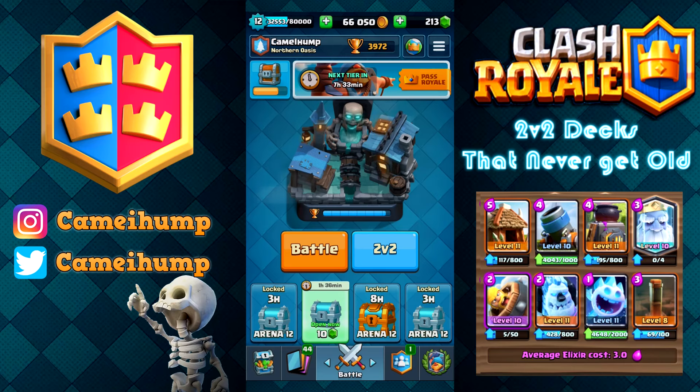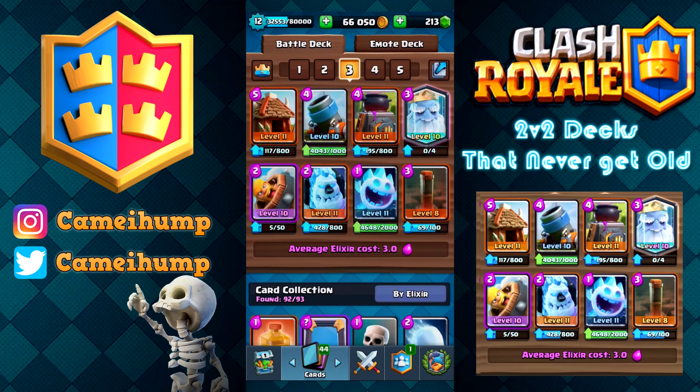I threw the Mortar in there — if I'm using all these buildings, why not use another one? The Mortar helps counter their spawners as well as the Earthquake. The Mortar isn't always an offensive troop in this deck. It is used as a defense, but a defense that helps apply even more pressure to the other side.